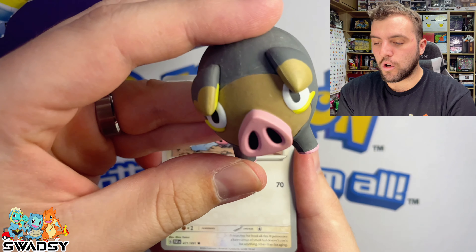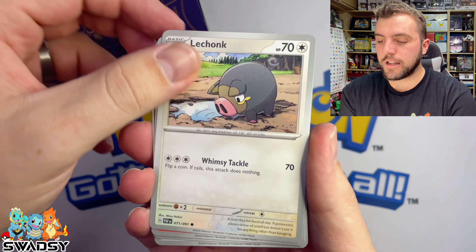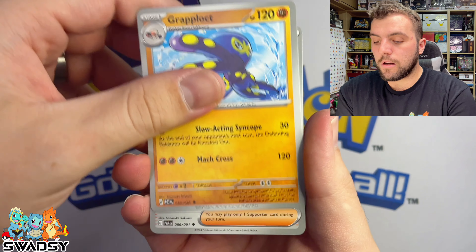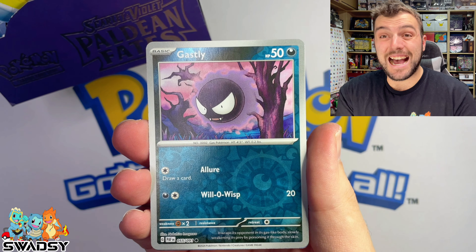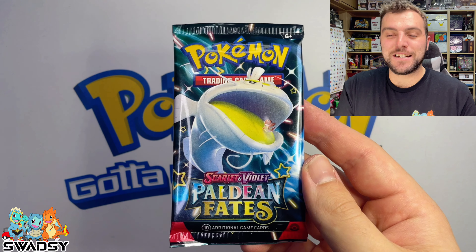What a start — we've got a Le Chonky Chonk! Le Chonk card straight up. Love the Le Chonk. Got to keep getting Le Chonks. Charger Deck, Clobberpuss, Varum, Crappalog, Iono, Kilowattrill, Charmander Reverse Holo, Ghastly Reverse Holo, and a Reverum Holo Rare. Alrighty, pack number two.